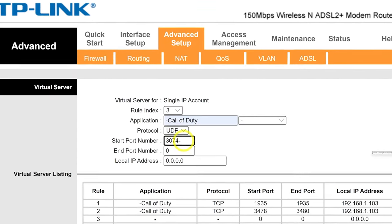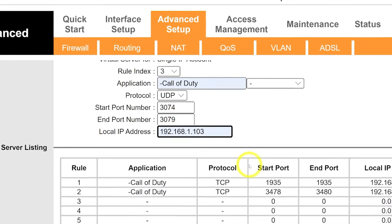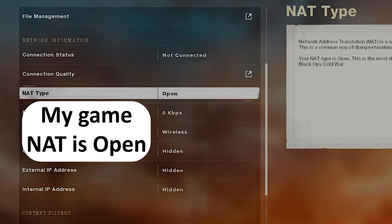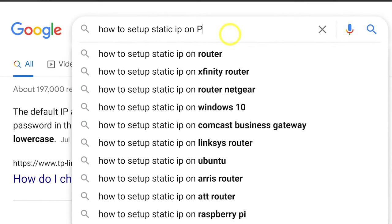Restart your router and make sure your console IP didn't change, because in some cases you need to set up a static IP on the console. Now when you open Call of Duty it should show NAT type open. To set up a static IP address on your console you can Google it, to make sure it always has the same IP and you don't need to change the local IP every time.